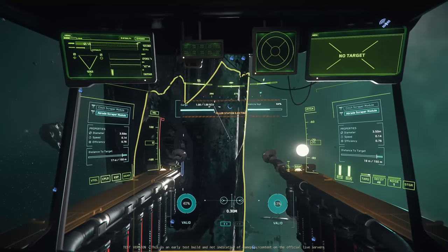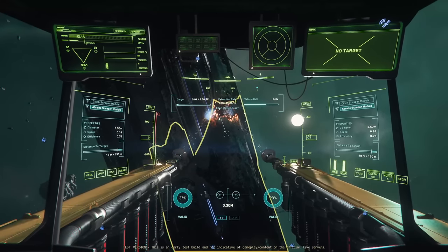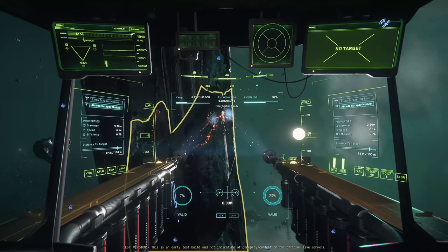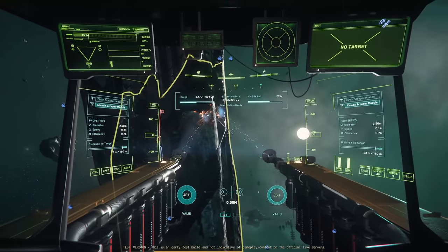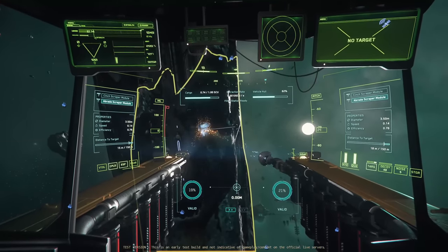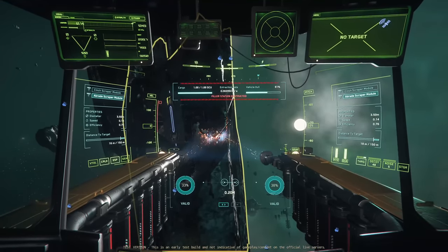Once you hit one SCU, you'll get an orange warning telling you the filler station is ejecting. You will stop salvaging at that point because you can't get any RMC into the filler station while it's processing. You don't need to hop out of the seat just yet though, because the filler station can eject one box automatically and then you can put another one into it — so you only have to move out of the seat every two SCU that you produce in the Vulture. Honestly, I've been really enjoying the whole process of salvaging. It feels a little like reverse painting, just trying to find the best way to efficiently strip the hull. It's quite cathartic. Just keep an eye on that extraction rate — I've seen it peak out at about 0.00022 on a Vulture.